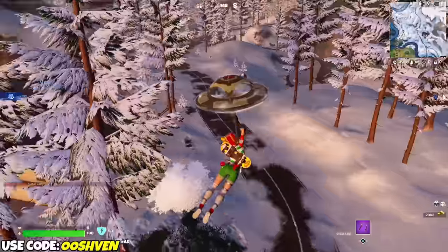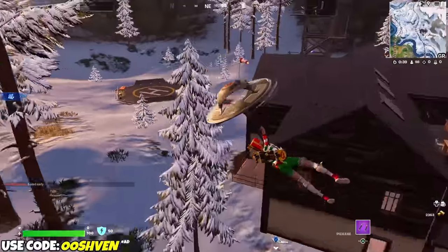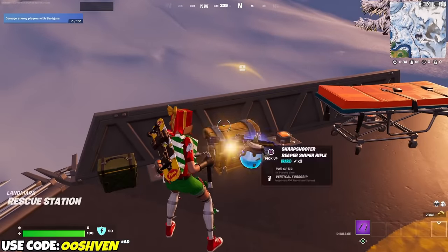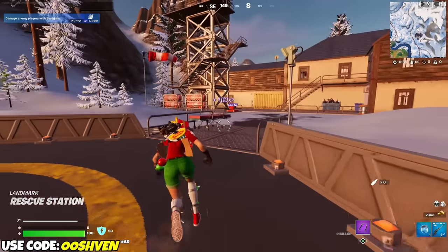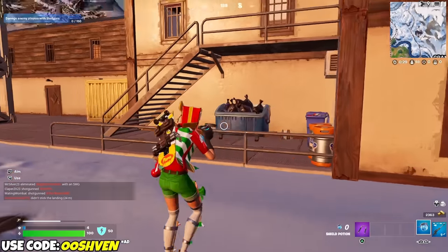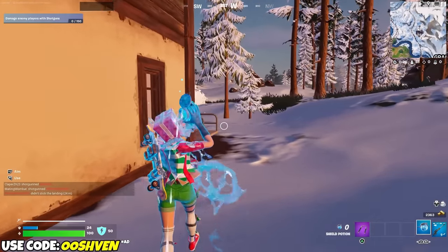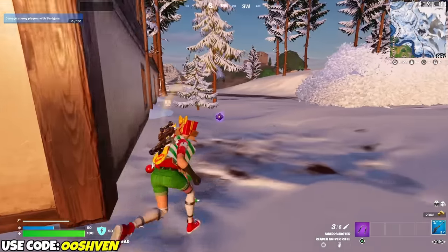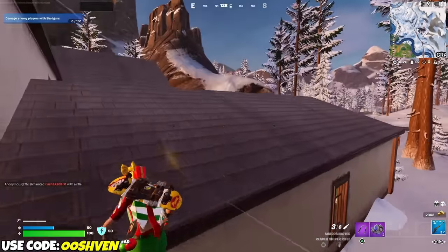There's a holly pad right there — let's go land here for a second and grab this. If we had a helicopter right now, finding Sergeant Winters would be extremely easy — that would actually be super clutch. We've got some shockwaves which is perfect. Let's head over this way.